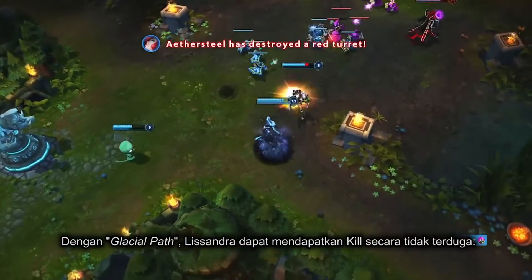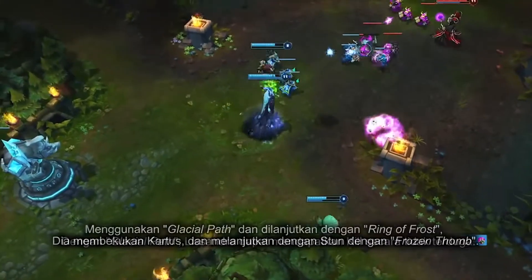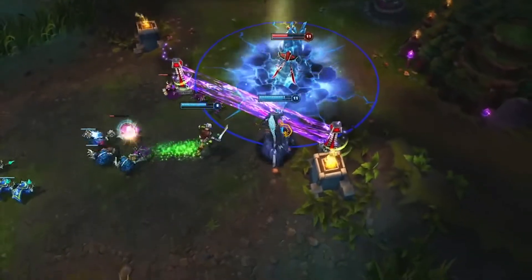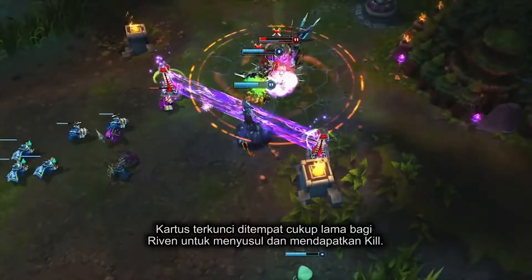With Glacial Path, Lissandra can often set up kills from plain sight. Using Glacial Path into Ring of Frost, she freezes Karthus in place for a follow-up stun from Frozen Tomb. Karthus is locked up long enough for her ally to catch up and secure the kill.